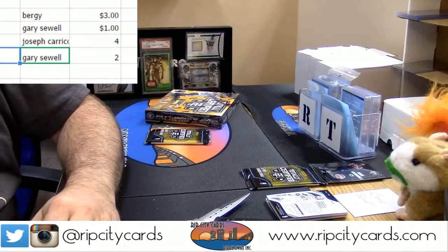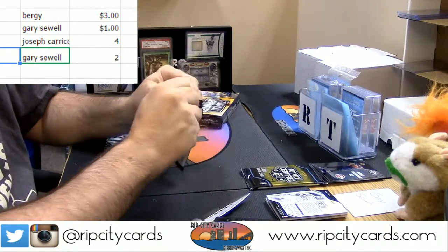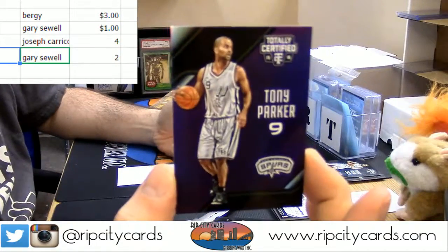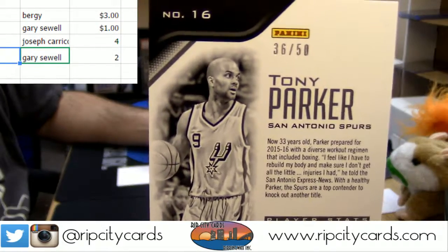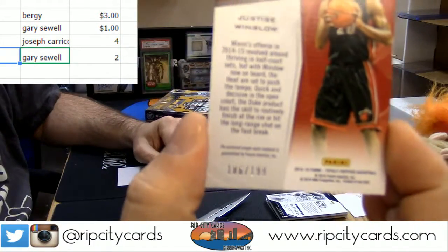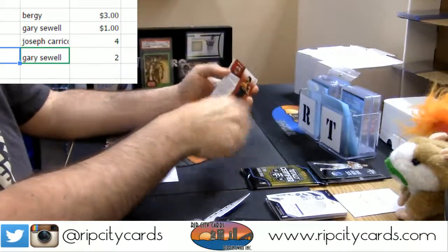Cubs win! Who knows though, who knows. Let's see — three is Bergees. Three is Bergees. Numbers, numbers. Base and base and base. Purple Tony Parker 36 out of 50. And Fabrics of the Game Justice Winslow, 186 out of 199.